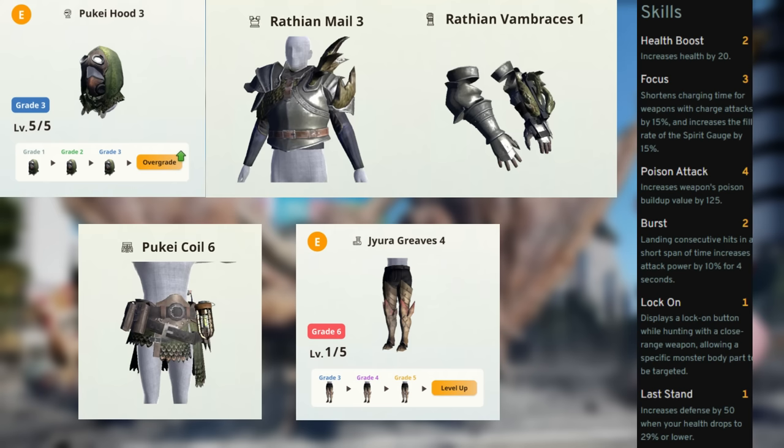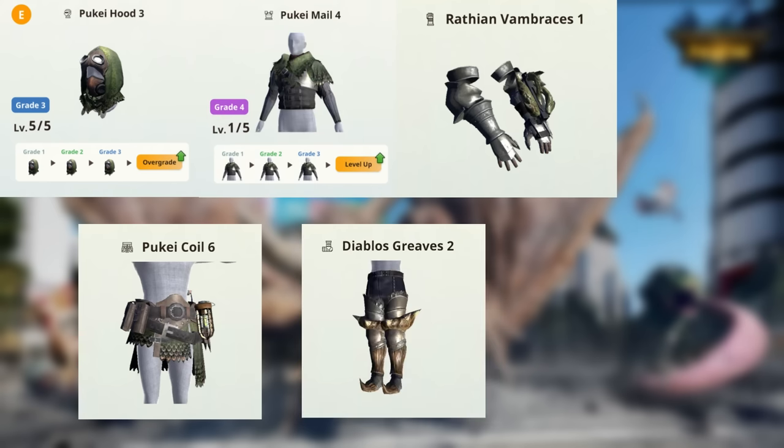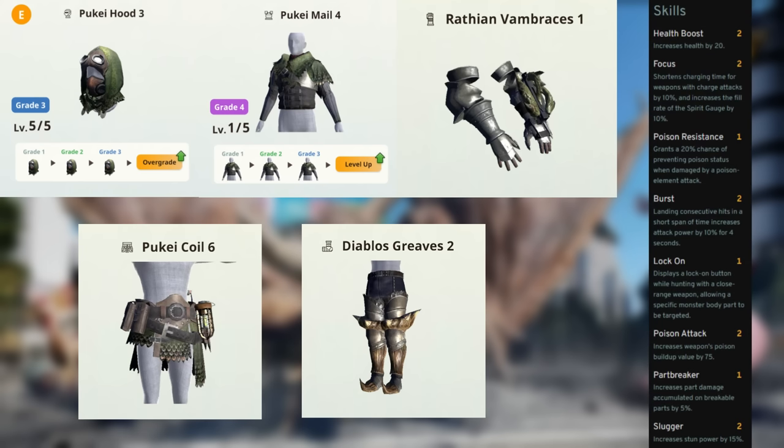A build with less poison swaps Rathalos Chest for Pukei Chest and Jyuratodus Boots for Diablos Boots. This gives you Focus 2, Burst 2, Lock On, Poison Attack 2, Part Breaker 1, and Slugger 2. Currently, monsters recover from knockout when you break a body part, but not from poison — so the monster can be knocked out and triggering poison will not cause it to miraculously recover.